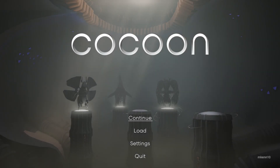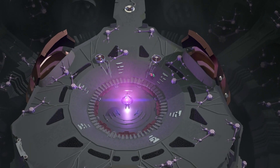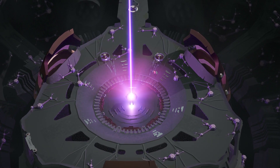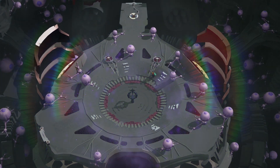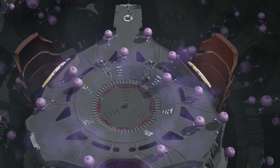Welcome back to the next episode of Cocoon! Things left off where we just took down a huge, monstrous, almost alien-like boss using the purple orb. I'm pretty sure we have a really cool new ability that we're about to check out, so let's continue on with our gameplay. It's looking like we've got a purple orb, a green orb, and an orange orb, so there's a lot going on.